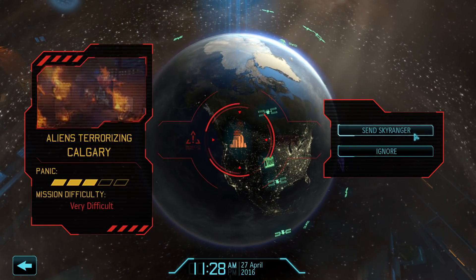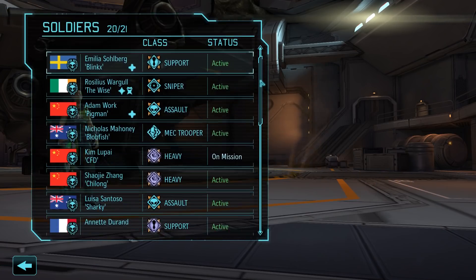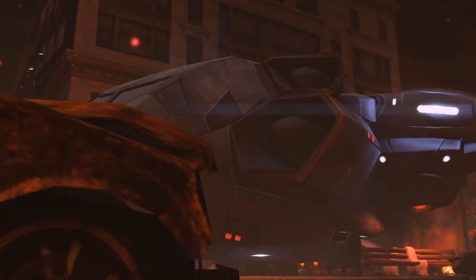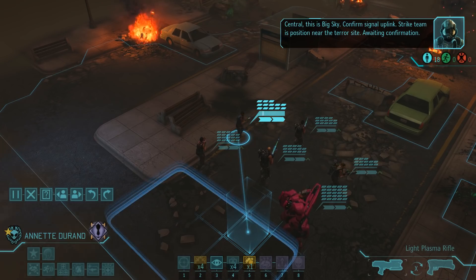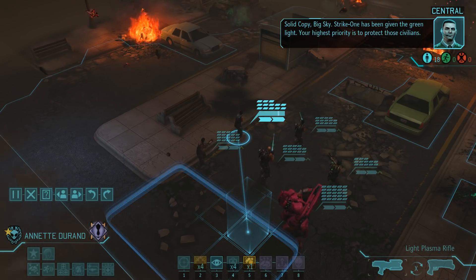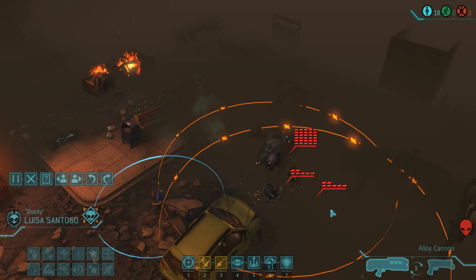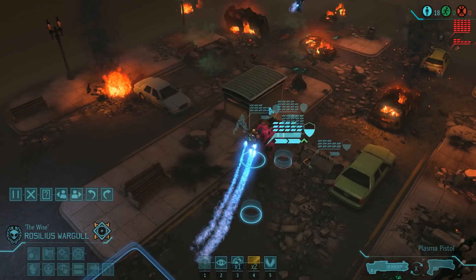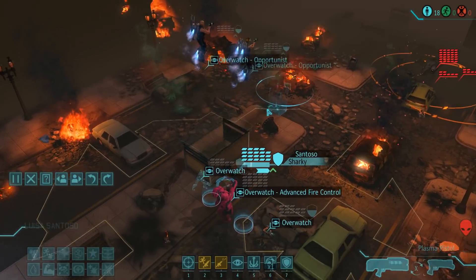And here we are with a chance to decrease panic in North America — a terror mission is waiting for us in Canada. Let's assemble our usual squad, take on the aliens and see what we can find. As usual, we start things off with some scouting by Louisa, and that immediately reveals the first sectopod of the mission — I have a feeling it's not going to be the last one. We are in luck though, and can move everyone into cover without alerting the aliens. Our two snipers go airborne and then we put the entire squad on overwatch.